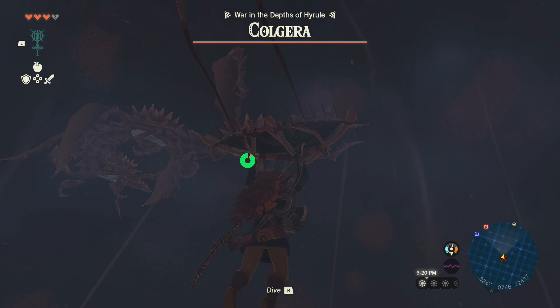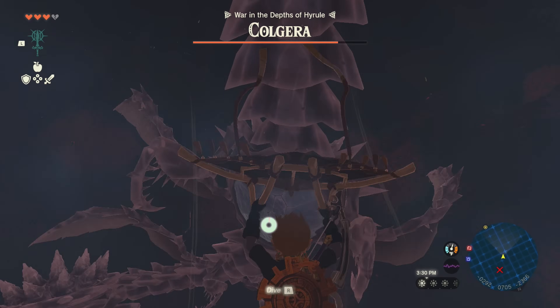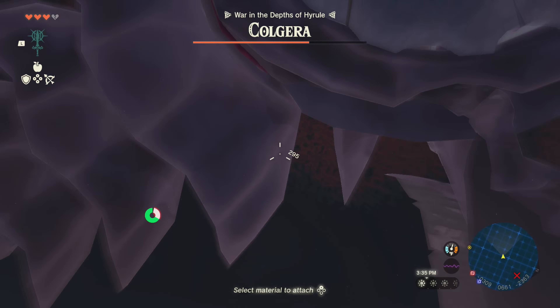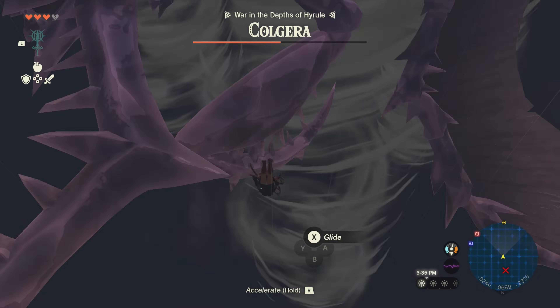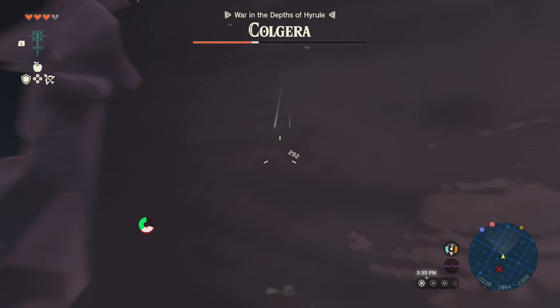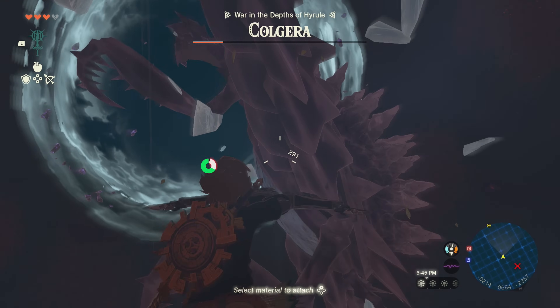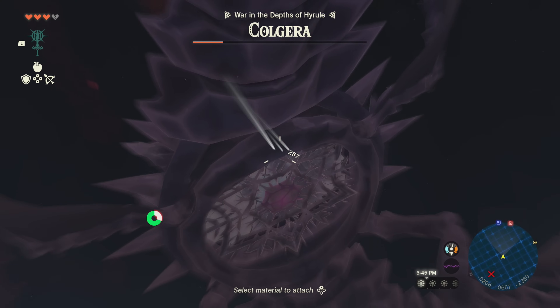Now for the bosses themselves — some posed a problem. Kolgera unfortunately was not one of them. The first phase is nothing to write home about; the Lynel Bow shoots three arrows at a time so it was easy to crack his weak spots. In the second phase Kolgera starts summoning tornadoes, which I've dealt with plenty of in other video games, so nothing new. I did panic a little considering I'd have to redo the King's Army if I died, but a little maneuvering handled it — as easy as one, two, three.